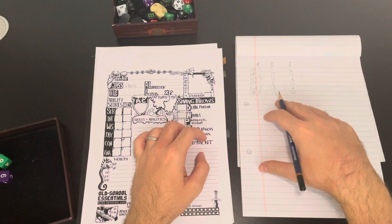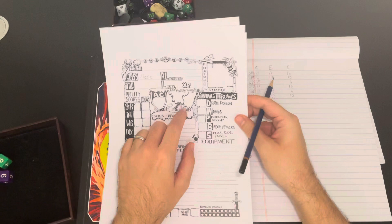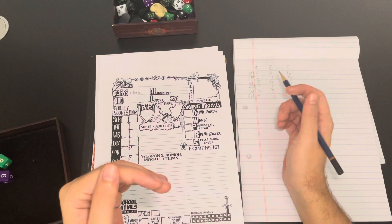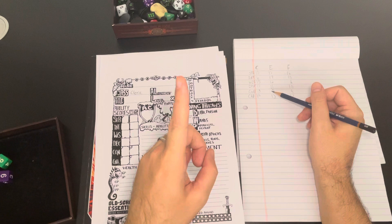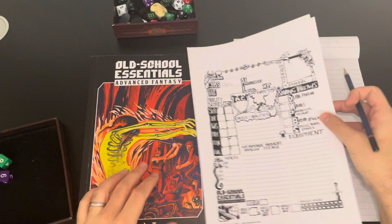Hopefully we can roll high on our gold so we can afford some extra men-at-arms and retainers to support us on the adventure. We also want to roll really high for our hit points. In this game whatever you roll is what you get, but even if you have a negative modifier — like in our elf's situation — you're guaranteed at least one hit point. There will never be a time where negative hit points kill you upon creation.